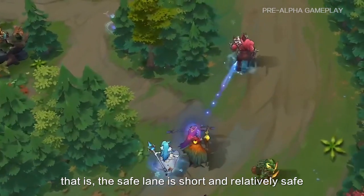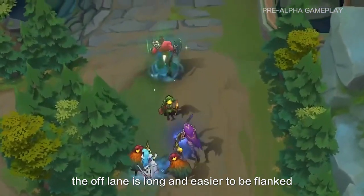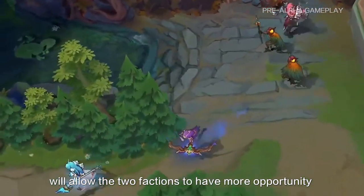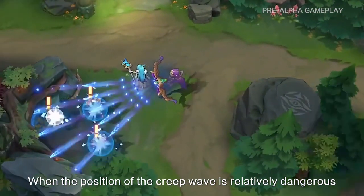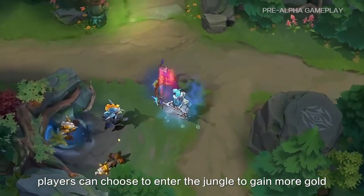That is, the safe lane is short and relatively safe, while the off lane is long and easier to be flanked. We hope that this asymmetrical design will allow the two factions to have more opportunity to fight during laning. When the situation of the creep wave is relatively dangerous, players can choose to enter the jungle to gain more gold.